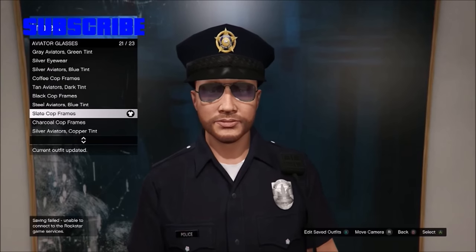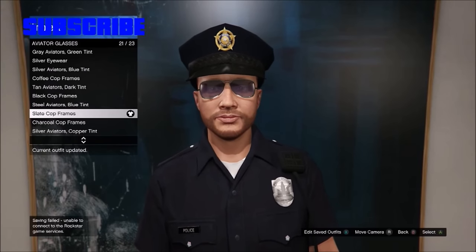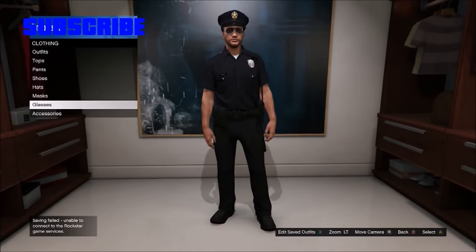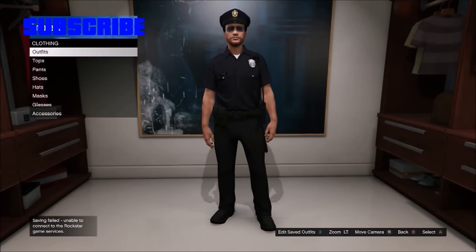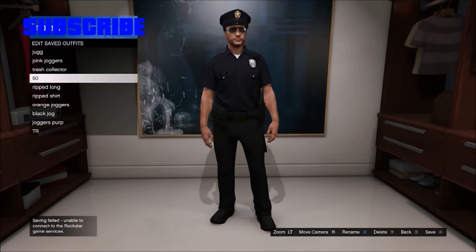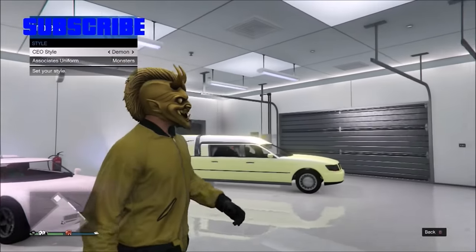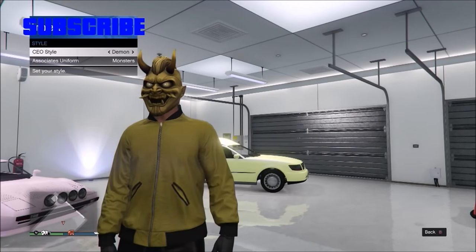I will show you how to get the cop outfit after the new update. Rockstar has been removing people's saved outfits. With this new method you'll be able to save the cop outfit again. The first thing you need to do is start a CEO, go to management style, and switch the outfit one to the left.